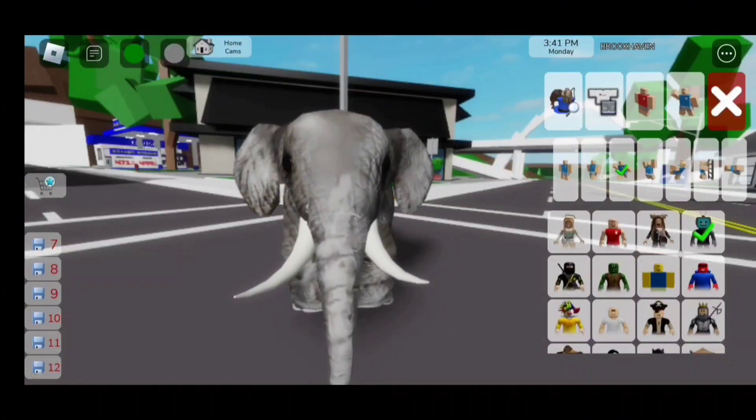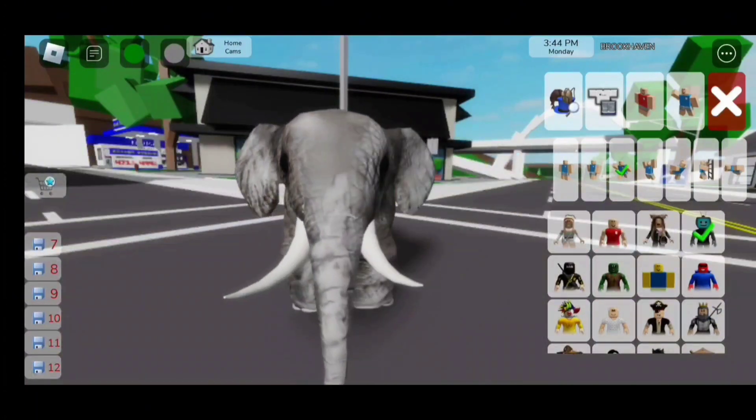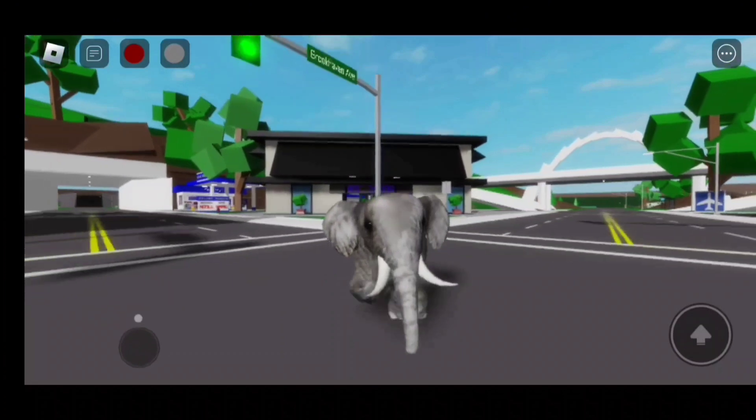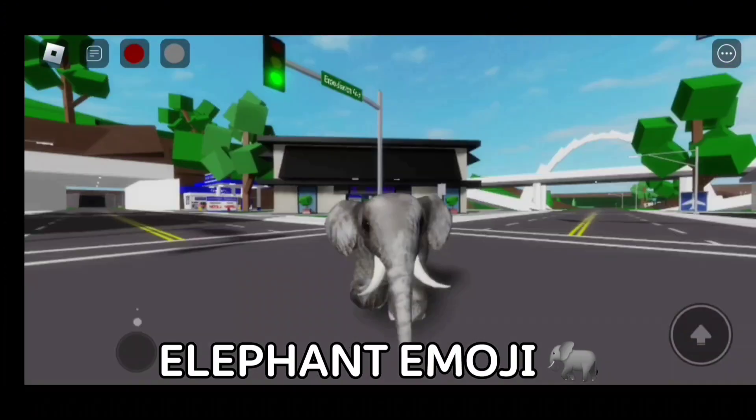Now we're an elephant! This is literally so cool! So the walk animation that I use for the elephant is this one. And there we go! If you want to get the elephant for free, leave your username and an elephant emoji.